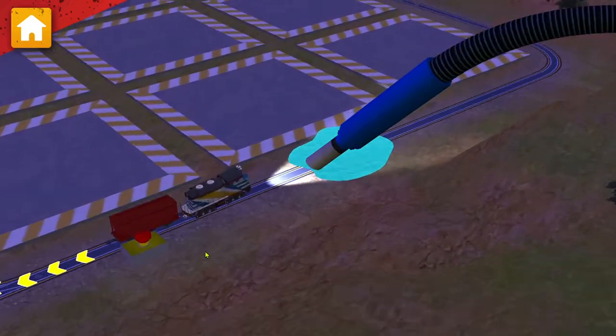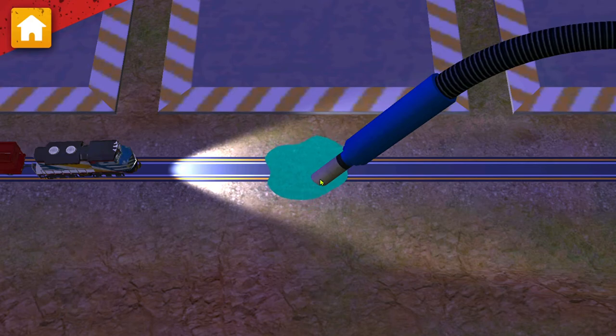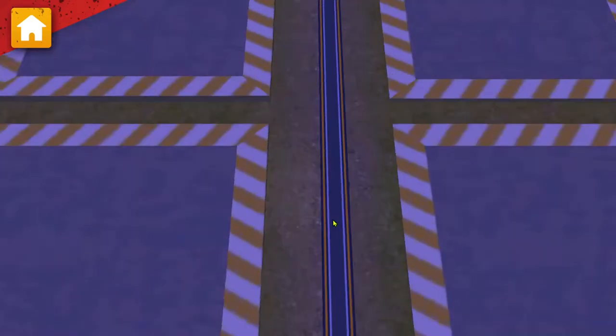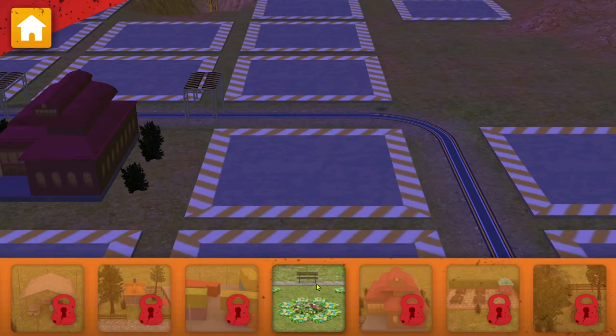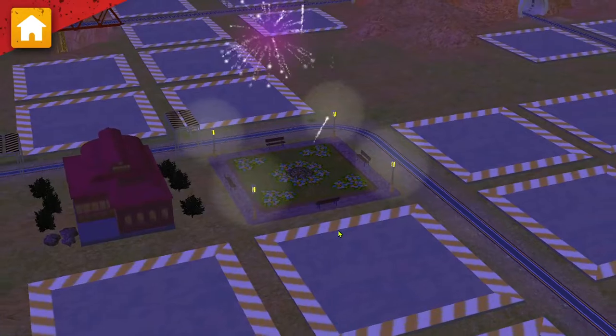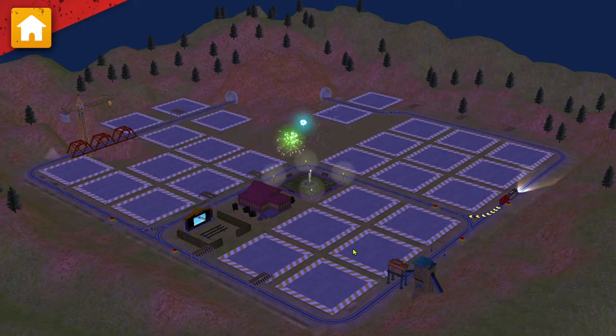There's water on the track. We need to clean that up quick. Use the vacuum to suck up all the water. You did it! Now let's choose something to build. Great choice. That looks good. Train-tastic! We are really building something special.